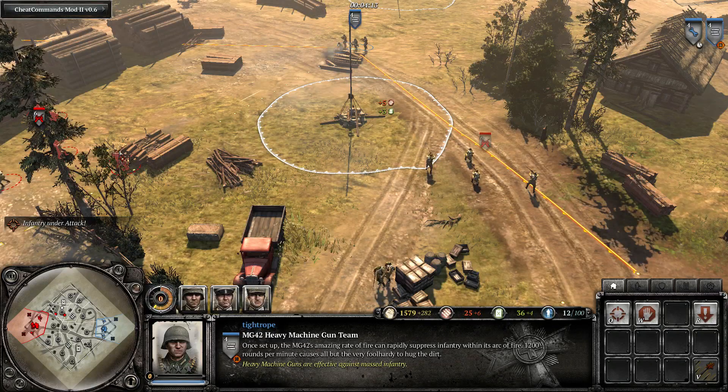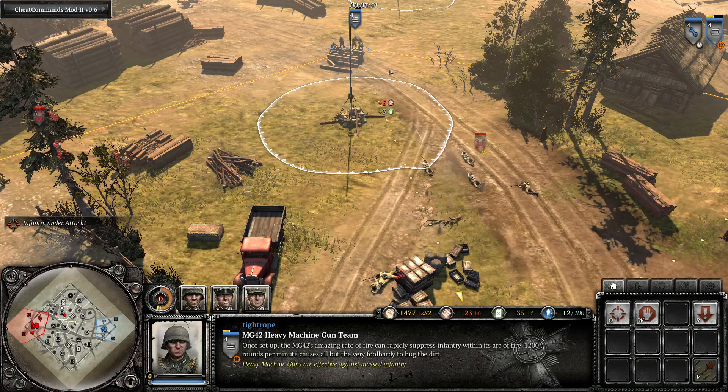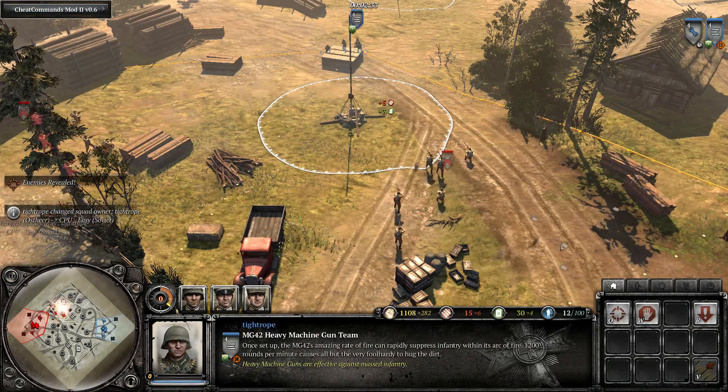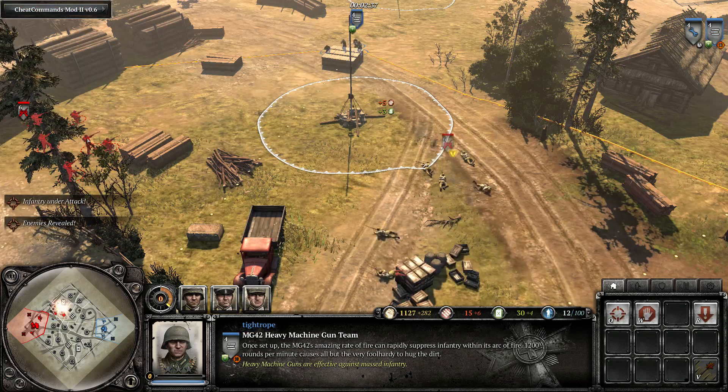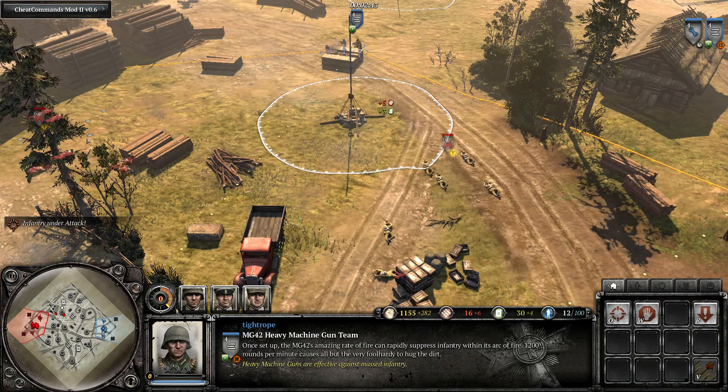Next up we have attacking with heavy machine guns. Here we have a scenario where two squads are trying to assault a machine gun. Because they are spread out so far, the area of effect suppression is not going to get them both, meaning you have to manually target the second squad in order to suppress them both. However, if you do this using right-click and in the heat of battle you accidentally misclick and target the ground, your machine gun will pack up and start moving towards that point — in almost every case losing you the engagement. Instead, use the attack command to target the second squad — Q if you are using grid keys. This way if you misclick and target the ground your machine gun will not pack up. Good micro is not always about squeezing extra effectiveness out of your units; it also encompasses minimizing the effects of your own mistakes.